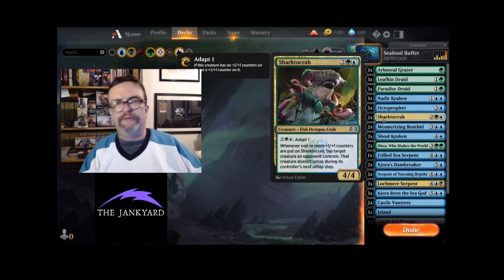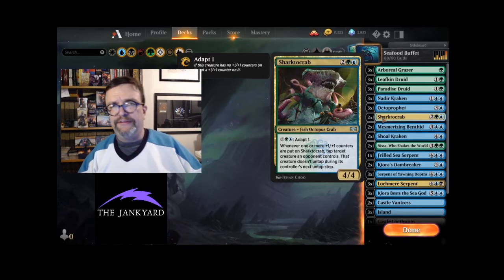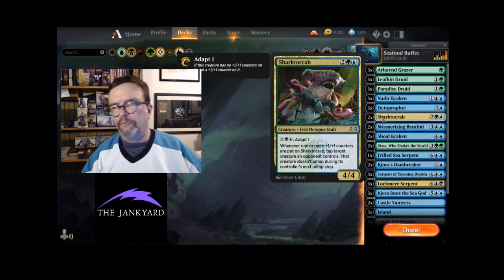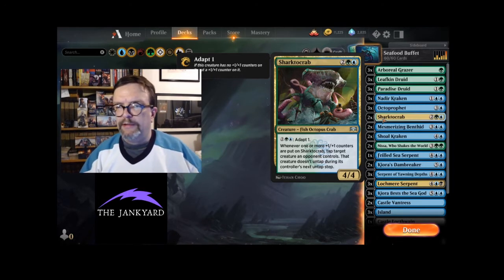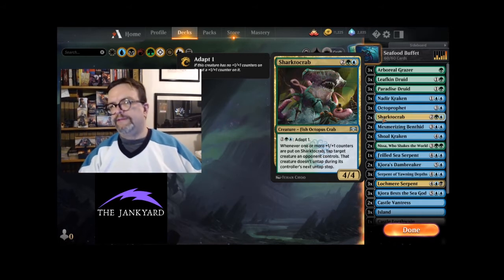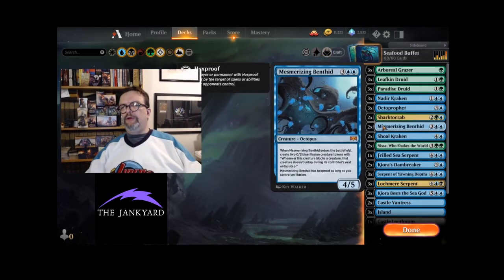Next up we've got just two of Sharktocrab. I like it, don't love it, but it is an octopus so it does get covered by the Serpent. It's a 4/4 and it has Adapt 1 for two plus a green and a blue. When one or more counters are put on it via Adapt, tap target creature an opponent controls — that creature doesn't untap during its controller's next untap step. Solid card.